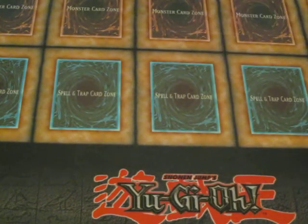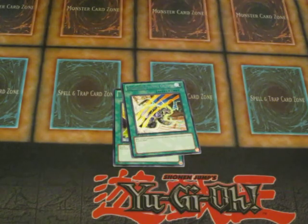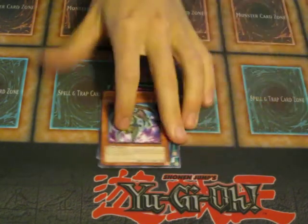Alright people, so for a little recap right here — got this backwards. For the rares: Gladiator Beast Respite, Gladiator's Proving Ground, Gladiator's Return, D-Time, and Evil Hero Infernal Prodigy.